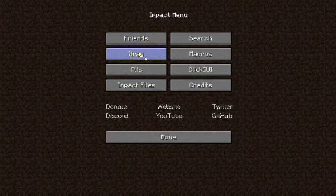You got this Impact button. It'll say X-Ray, Micros, you know. Got all those settings. All that good stuff.